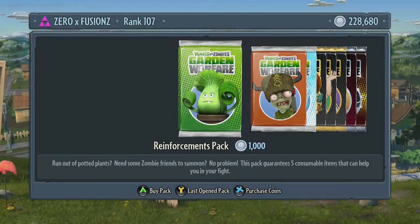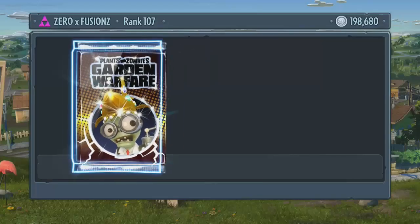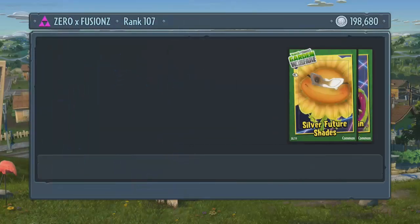What is going on guys, Zerixfusions here and welcome to my second 150k pack opening in the brand new DLC Suburbanation. We have got the amazing bling packs and we are working our way towards unlocking every single thing in these amazing bling packs, which is going to come up to 2,280,000 coins. We've already spent 150,000 coins and we're going to spend another 150 in this pack opening, so if you enjoy this video and you want more pack openings like this, make sure to give the video a thumbs up. We're going to start off with the first pack and let's see what we get.